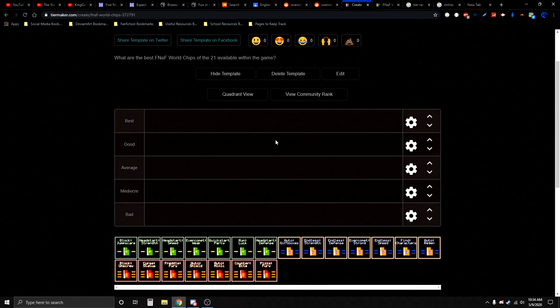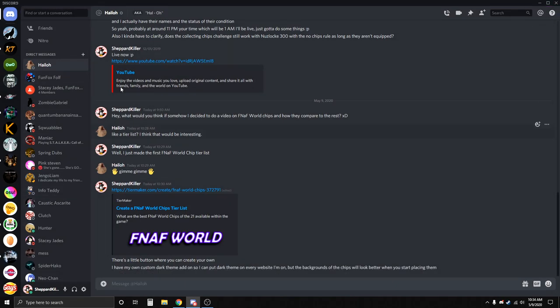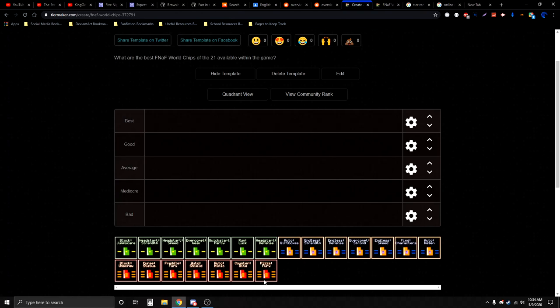I wanted to make this because with FNAF World and the many chips there are, there's always questions of which ones are really good, which ones are bad, and which ones are okay. I actually told a friend who I've done FNAF World speedruns with in the past about a tier list and they thought it would be interesting, so I sent them the link.